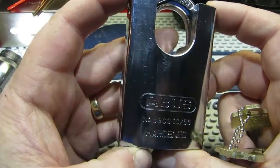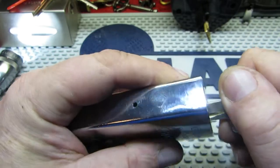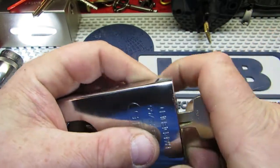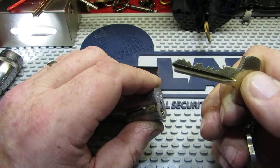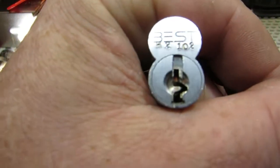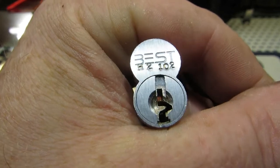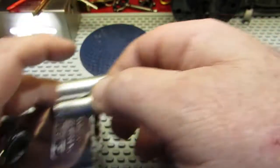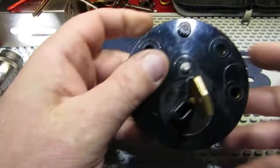Another padlock is the ABUS 83CS IC55 — this comes from Lock Picking Lawyer and it's got a Best core in it. It opens nicely and we have the control key. It has reasonable bitting on the key, but look at that keyway — just trying to get in there is an absolute nightmare. Yet again I shall be playing with that a bit more in the near future.